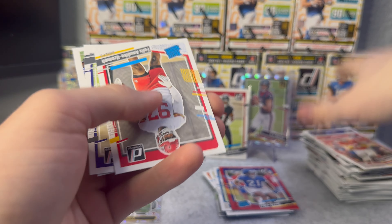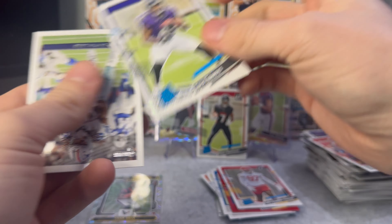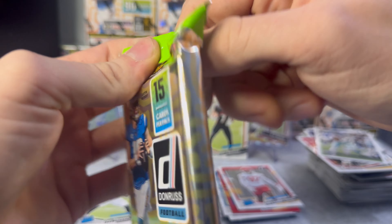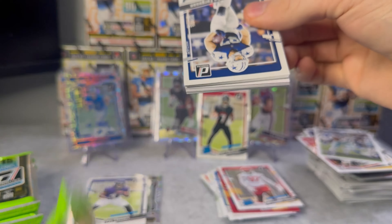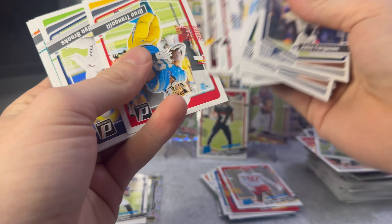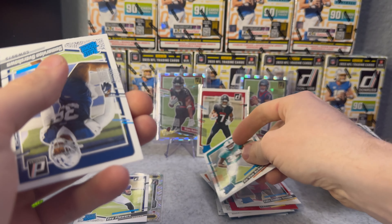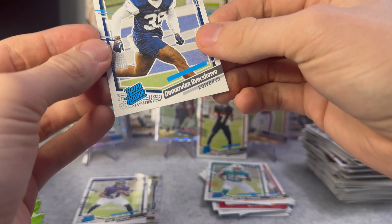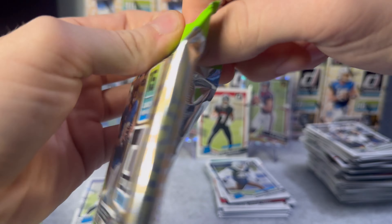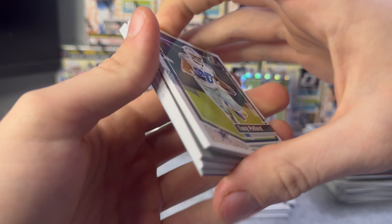First rated rookie in box two: Felix, defensive end. Zay Flowers - there's a good rookie right there - and an insert of CD Lamb. Second pack: Devon Achane for the Dolphins, that's a stud, and then Damarvian Overshawn for the Cowboys. Cowboys took a fat loss today, same thing for the Falcons - lost to the Panthers.